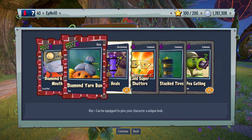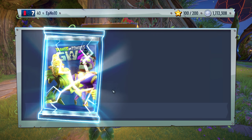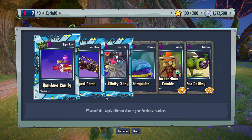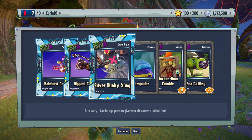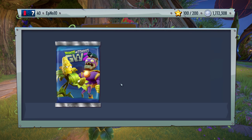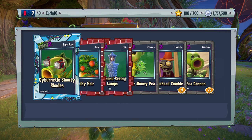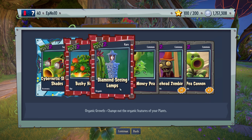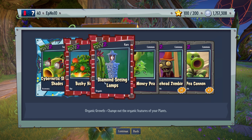Diamond mouth. We pretty much have all of these. Three super rares! Rainbow candy. Ripped camo — that's for the wild there, I believe. Silver blinking X-ing. And chompador! This is a really nice pack, really really nice pack. Cybernetic shooting shades. Bushy hair. Diamond seeing lamps. And silver money P. These were really, really good.